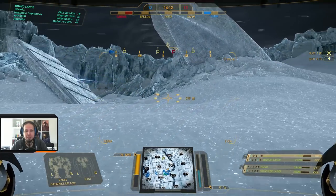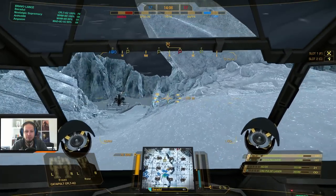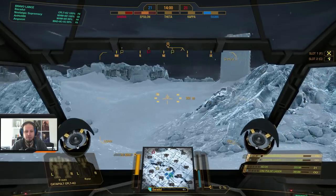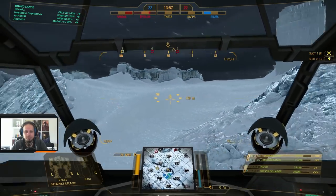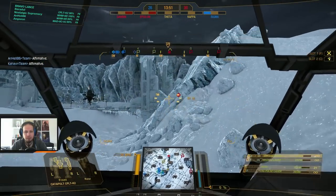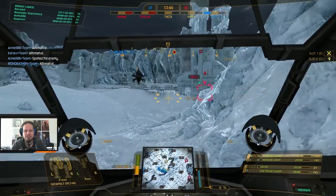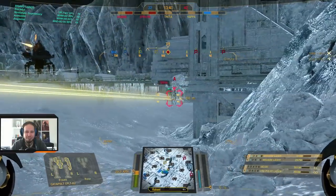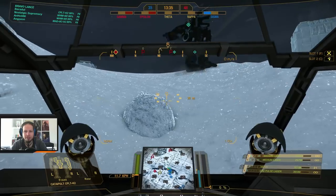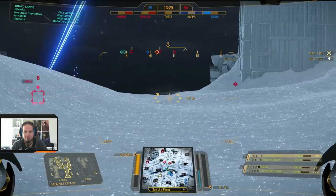I'm checking if there is anything coming up, and obviously there is — some assault mechs coming in. Their assault lance is going up to Delta-7. We can go to Upper City and try to shoot them there. Let's move up to Echo-7. The good thing about this Catapult: it has an amazing AC-20 range — 350 meters is just great. Problem is, I can't seem to hit that one. We are going just ahead and walking up with the assault mechs. We have a lot of assault mechs, so this is a very tonnage-heavy match.